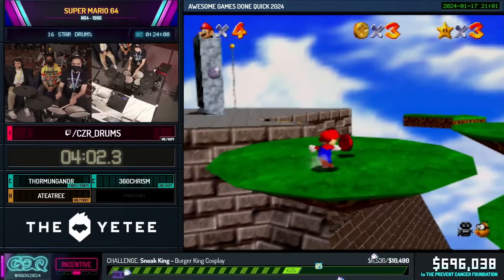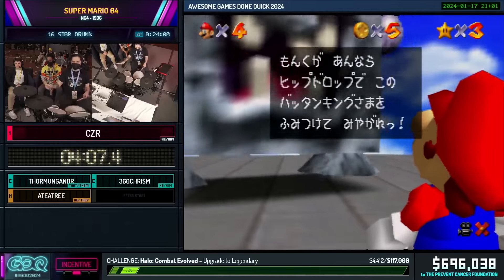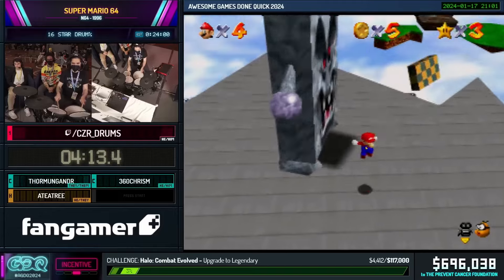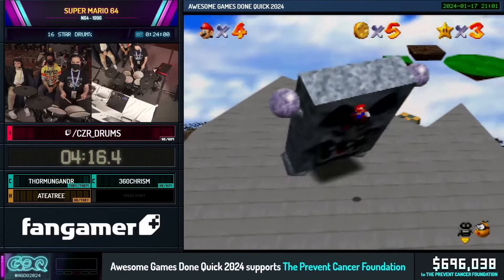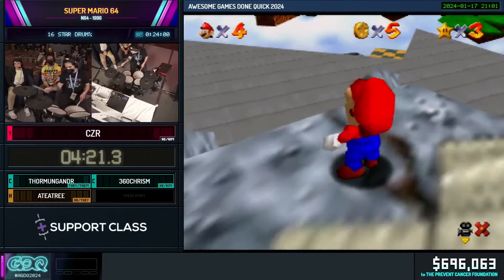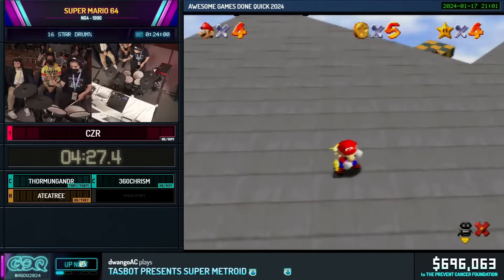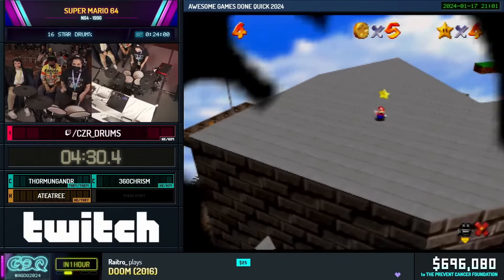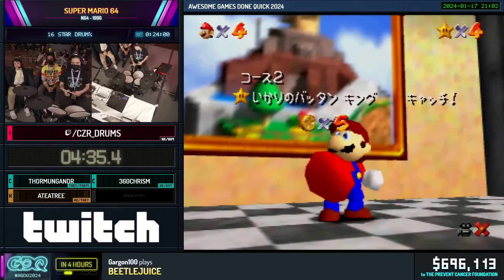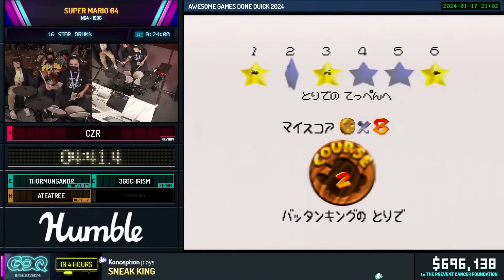We got back upstairs and while we do this, let's get some donations. Lindsay sending in $50 to PCF saying 'so many awesome runs tonight, hoping we can get to $700K before I gotta hit the hay, good luck to all runners.' And $10 from Lee Cario who says 'this goes out to CZR — I am so proud of you, it has been a treat watching you lower your time, getting better with your drums. Me and my co-workers are cheering you on, let's go CZR!'